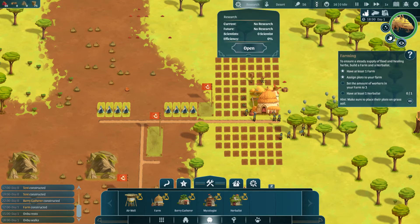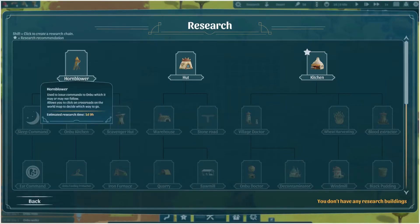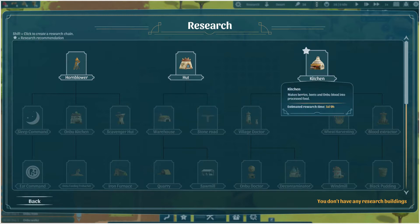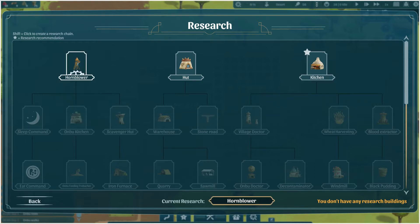Now I do see a research tab here. We have Hornblower — used to issue commands to the Onbu, which it may or may not follow — mind of its own. Allows you to click on crossroads in the world map to decide where to go. Hut: housing for up to six villagers, improves productivity of inhabitants, and offers decent protection from poisonous air. Kitchen: makes berries, beets, and Onbu blood into processed food. Let's research the Hornblower.